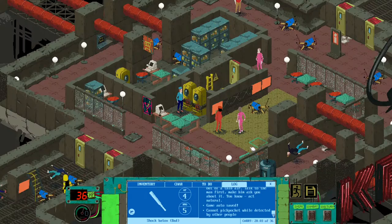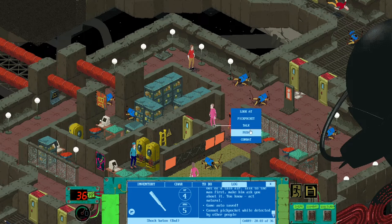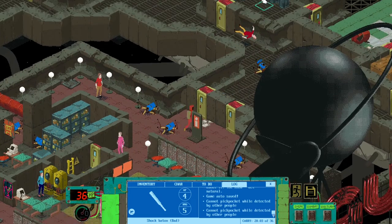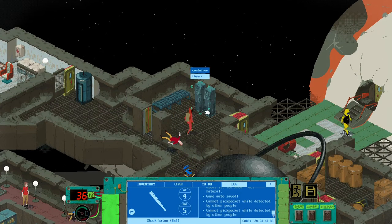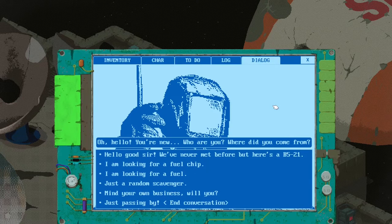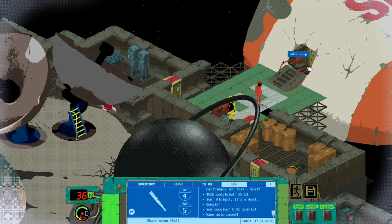Go back to Finn and she will give you the card. Now for the huge fellow in the yellow suit — go visit him, but remember: don't give him the part right away. Talk about everything else until he asks for your help. That way you get a quest and some experience. If you give it to him straight away, you'll have a huge problem in a yellow suit. Once he's gone, unlock the ship with the card.